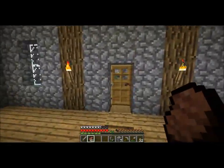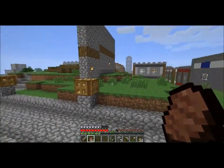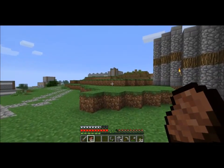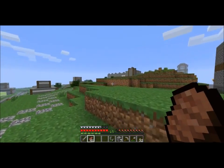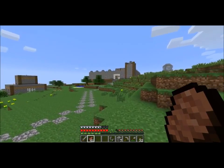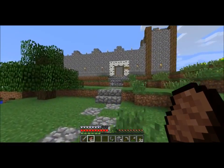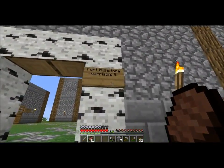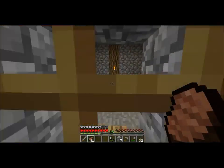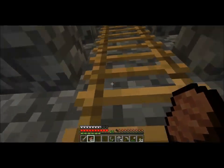Then we have some buildings I built off-camera, such as this bakery, and this was a repairman and craftsman shop. We also have this windmill that I built — it doesn't have any functionality to it, but this is where the wheat from the farms would be ground up into flour. And I also built a butchery, where the animals are slaughtered and prepared to be eaten.